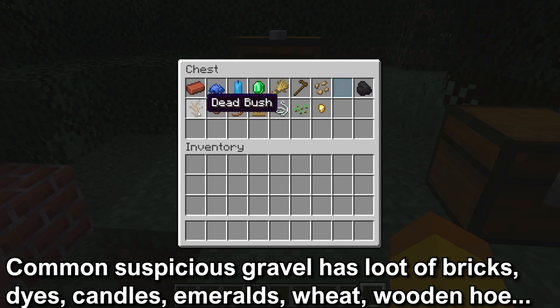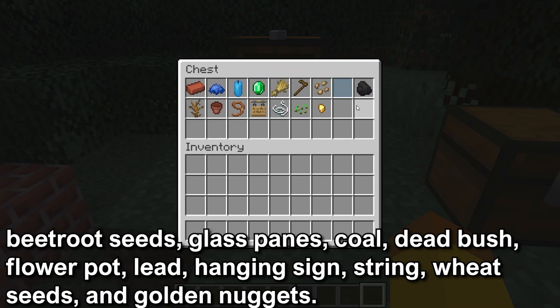The common Suspicious Gravel gives brick, dye, candle, clay ball, emerald, wheat, wooden hoe, beetroot seeds, coal, dead bush, flower pot, lead, glass pane, hanging sign, string, wheat seeds, and gold nuggets.